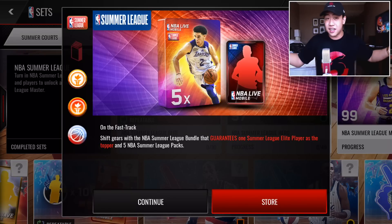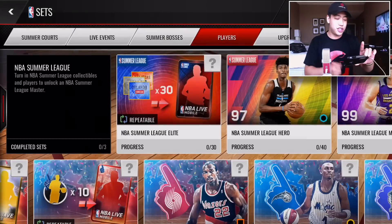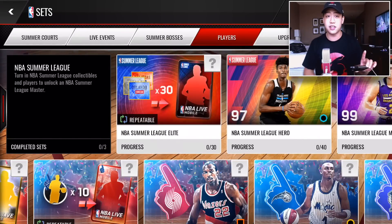There is a bundle — he's on the artwork — Lonzo Ball in that Laker jersey. Let's go ahead and check out the sets. If you go under players, it's not under Summer Bosses or the Summer Program, it's under just the players.